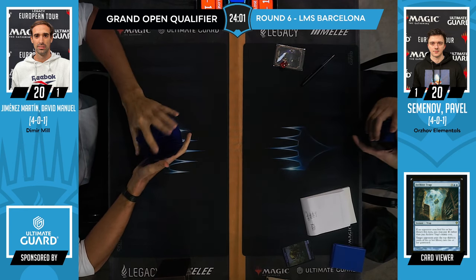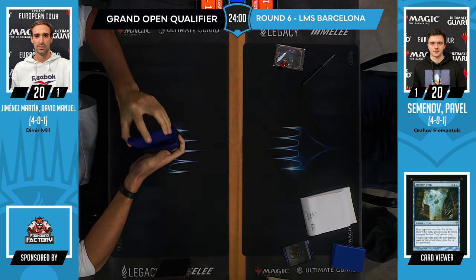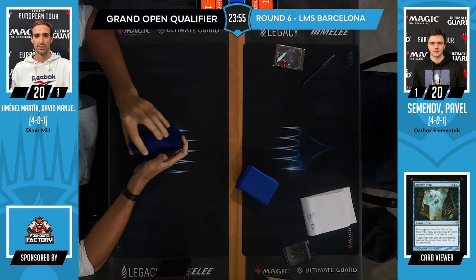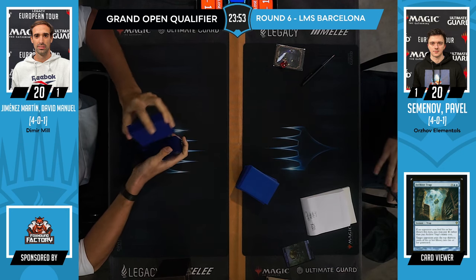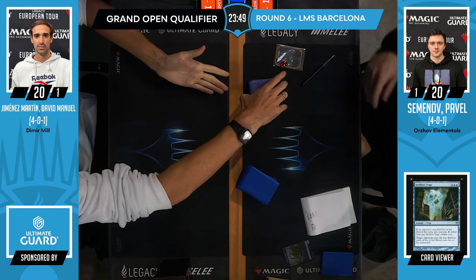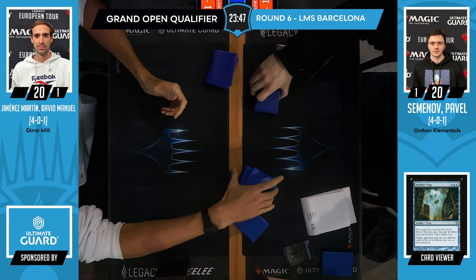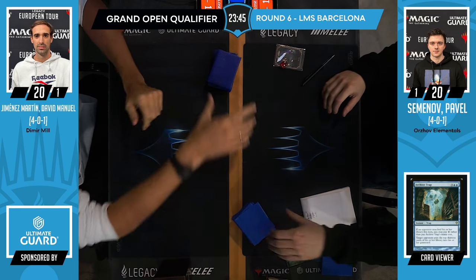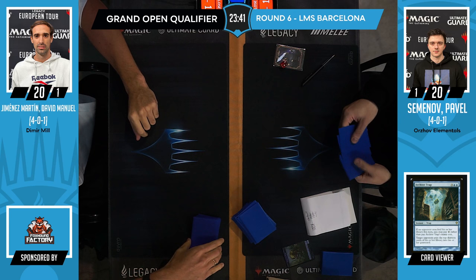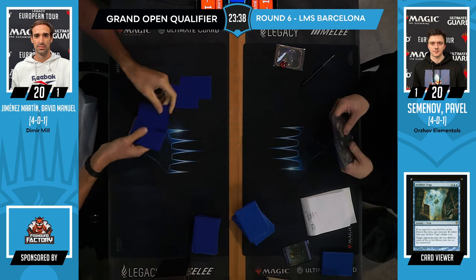I really wish we'd seen Blue-Green Mill with Up the Beanstalk. You could also do BUG, because if you use Murderous Cut as your removal you've got even more cards that trigger it. It could have happened but it sadly won't. Maybe playing these pitch Elementals that you can cast for free with Up the Beanstalk — that sounds cool.